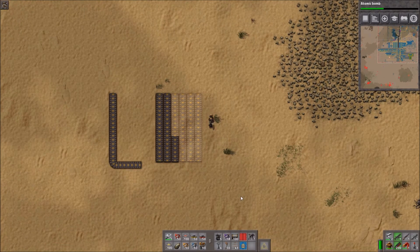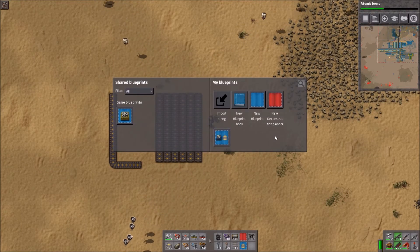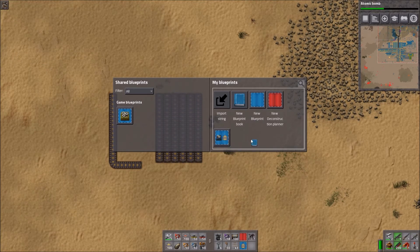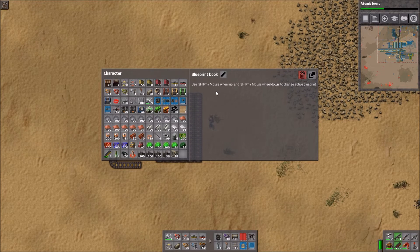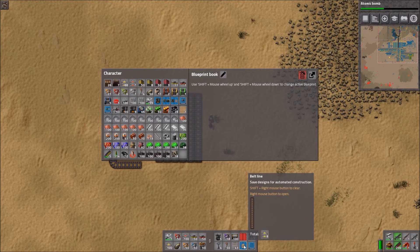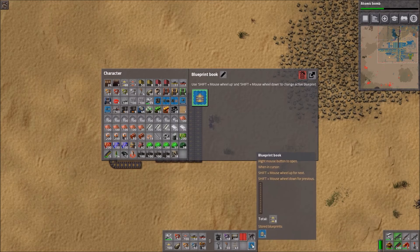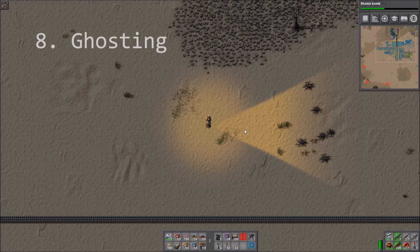With single blueprints it gets a bit messy after a while if you're using a lot of them. You can use a blueprint book — place it here, right-click on the blueprint book to open it, rename it, click on your created blueprint, and drop it in. Now you're only using one space in your virtual toolbar.